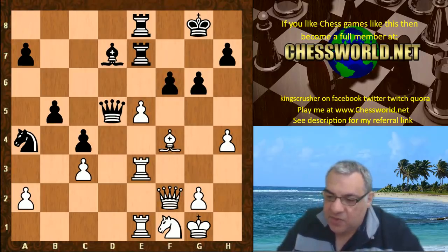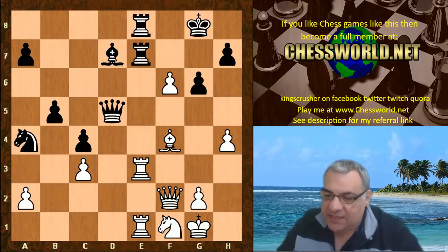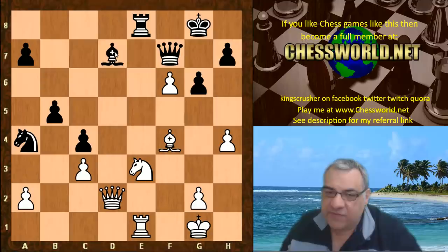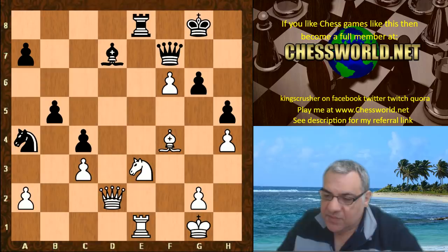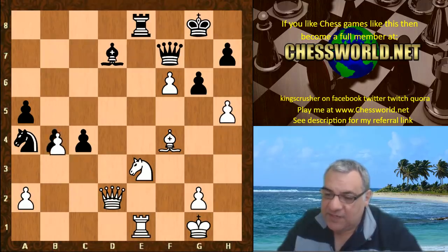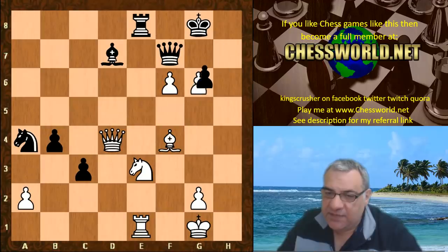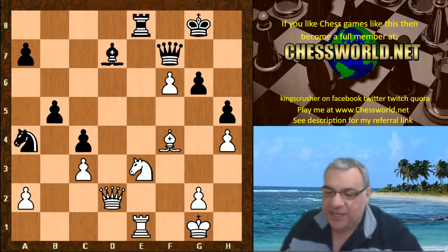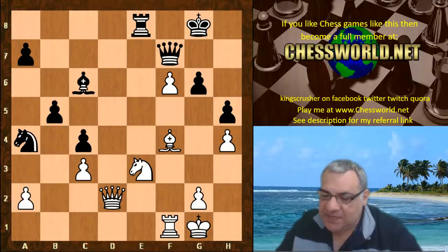We have actually exf6. Rook takes. Knight takes e3 hitting the Queen. Qd7, Qd2 — stopping Queen takes f6 because of Queen takes d7. Then h5 on a5 — h5 is useful for example like this. Black is pretty tied down with the passed pawn on f6. So h5, Rf1, Bc6 — at least the bishop is activating.